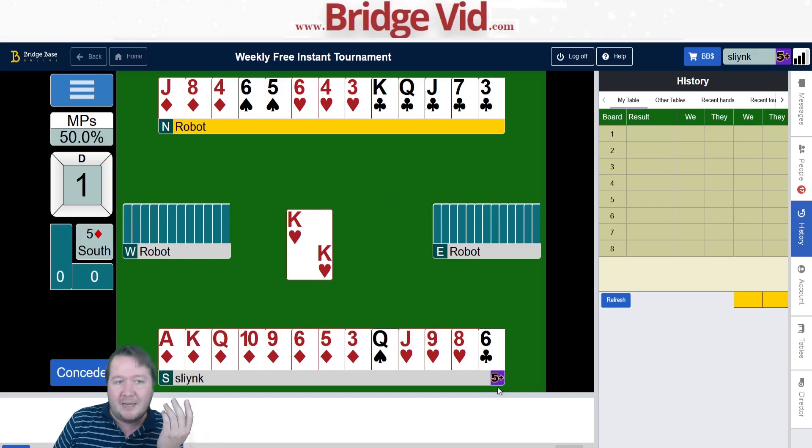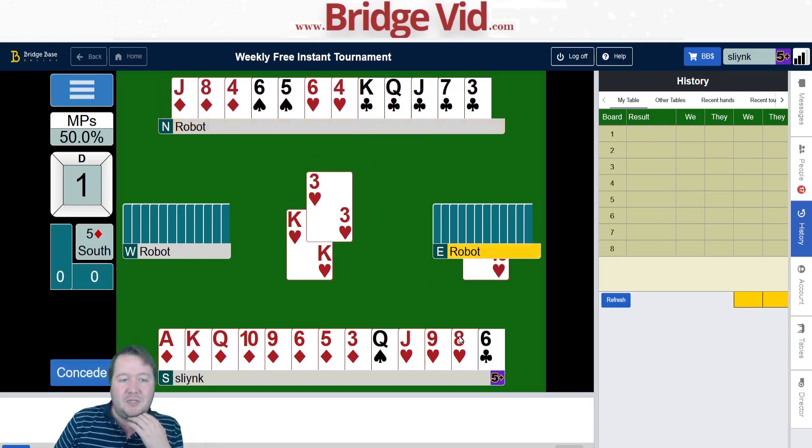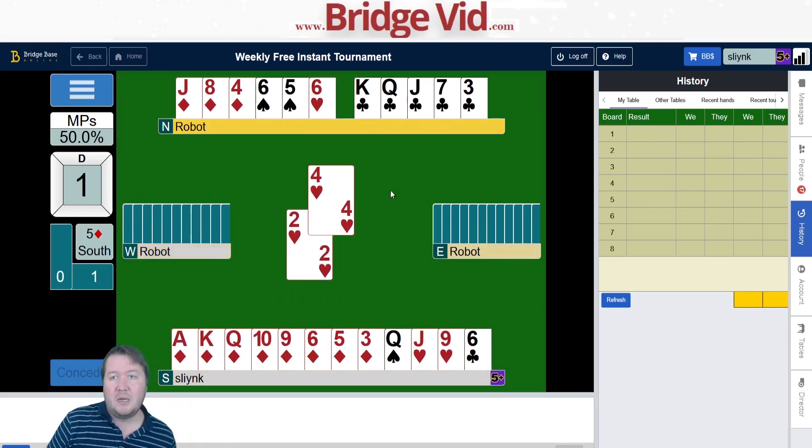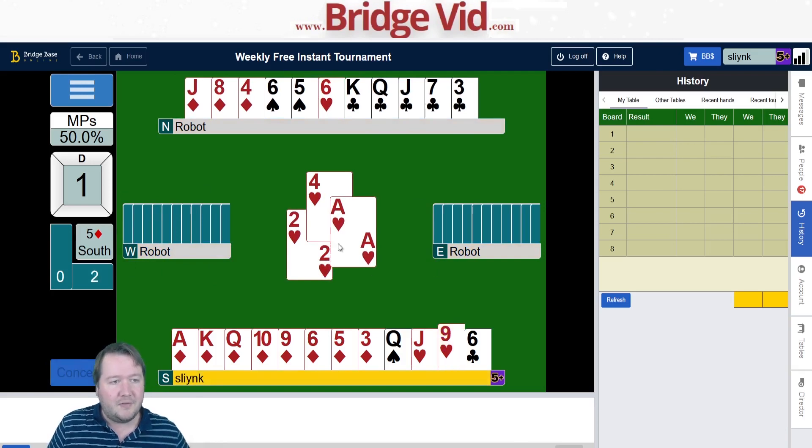I'm just going to lose these five tricks. I can't get up to the club and take a club and discard something before they do. We'll just let them have those tricks and see if they misdefend — they might try to give their partner a ruff or something.